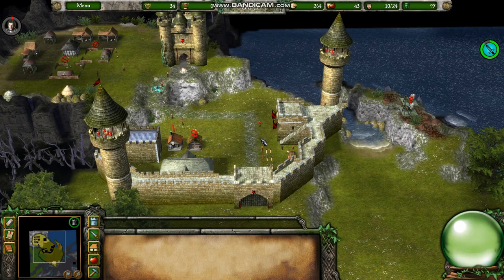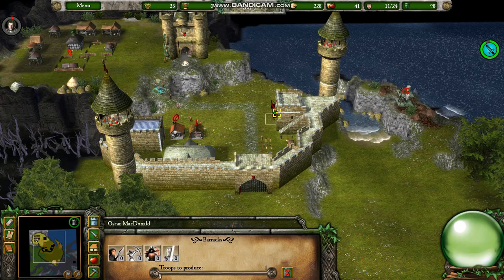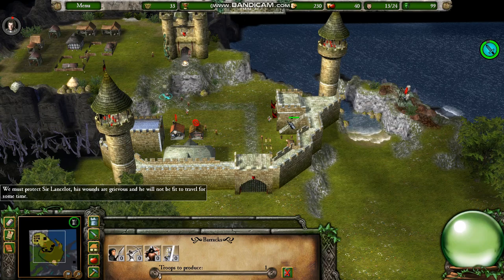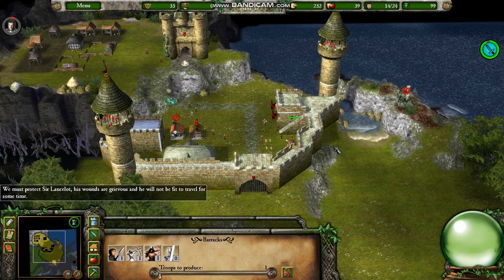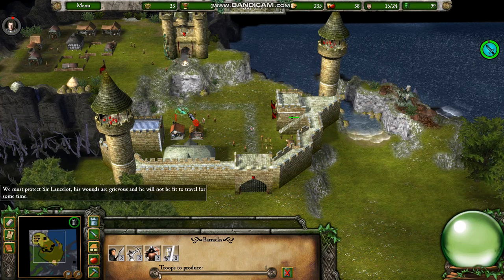We've got to produce our own weapons here — can't trade with anyone. We're in the land of Gord, and we have no allies to trade weapons with. We must protect Sir Lancelot. His wounds are grievous, and he will not be fit to travel for some time. I'll wait for more peasants to arrive before I begin recruiting soldiers.